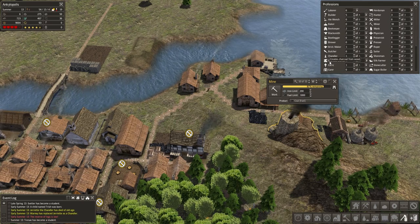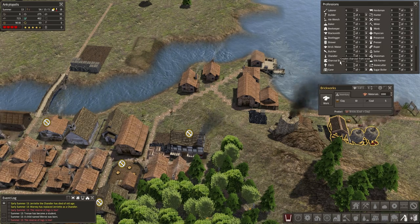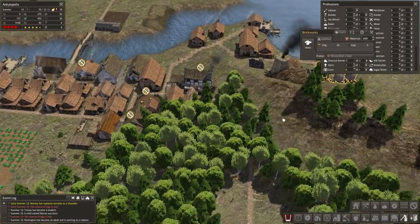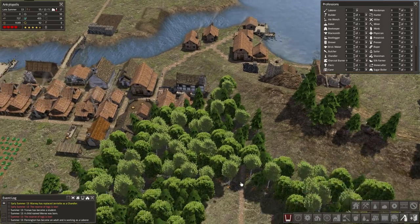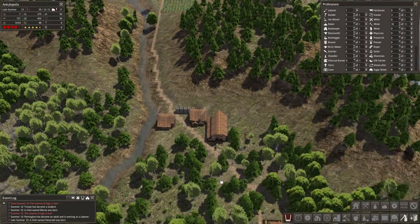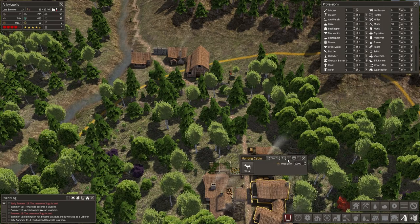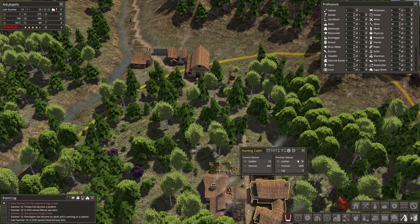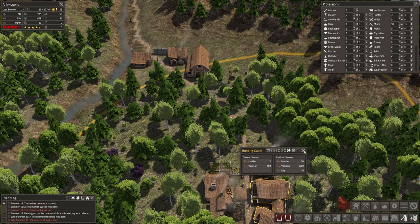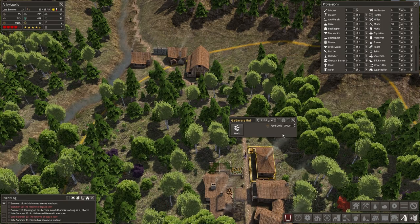It's interesting how there's a slot for a charcoal burner and then they turn into brick workers later on - definitely confusing at first if you didn't know how that upgrade works. We're getting 36 leather per season at the new hunting cabin - that's way better than the one that was in town, and this is with not that many nearby houses or storage barns. Really nice.